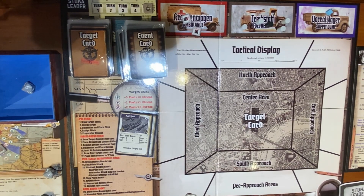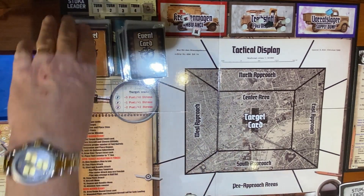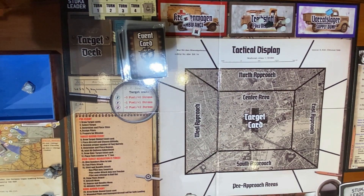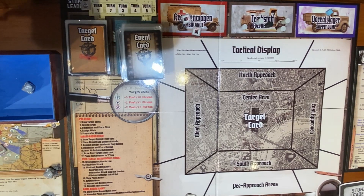At the end of day three we've got 12 victory points, which puts us into adequate. Two more days to go. Target cards that were not used or destroyed get shuffled back into the pile. That's the end of this mission — we'll be back for day four as soon as we can. Thank you very much for watching. This was one of those quick missions, hopefully you enjoyed seeing how the bomber escort mechanic works with the bombers going straight across the board. It's a lot of fun, and I've got one with five bombers and a lot more bogeys coming up.